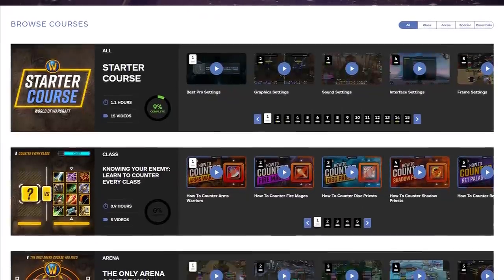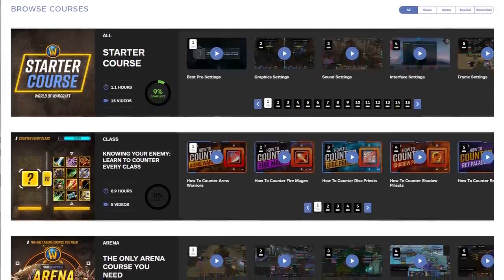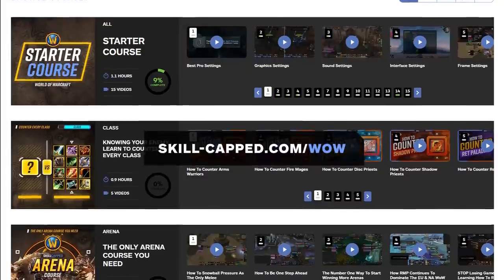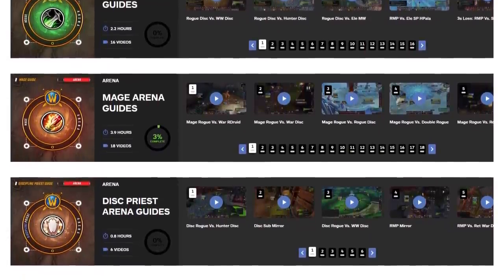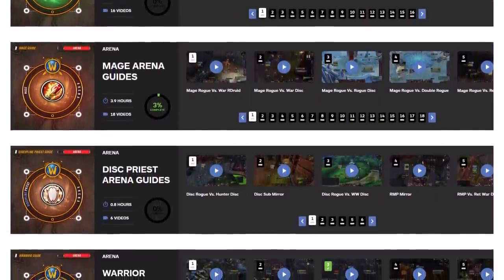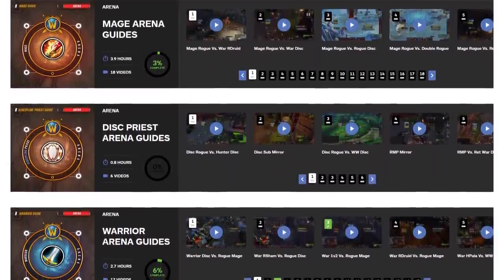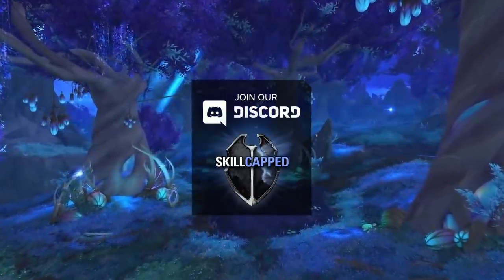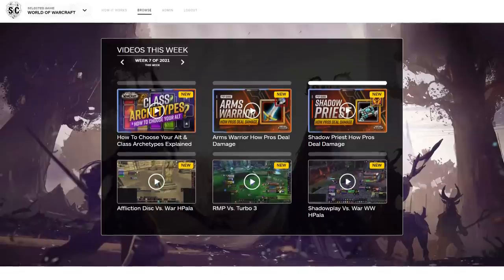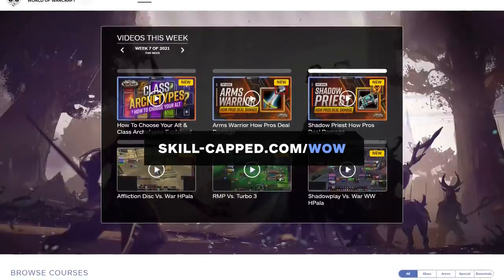Before we continue, we wanted to quickly tell you about the amazing content on our website. If you're looking for a place to build your skill set on any class, make sure to check out skillcaps.com/wow. There, you will find a growing selection of class guides directly from some of the best players in the world. If you think you have what it takes to push high rating but need a good place to start, consider signing up. Joining will also give you access to our premium discord, where you can receive direct help from rank 1 players. Head on over to skillcaps.com/wow — link in the description.